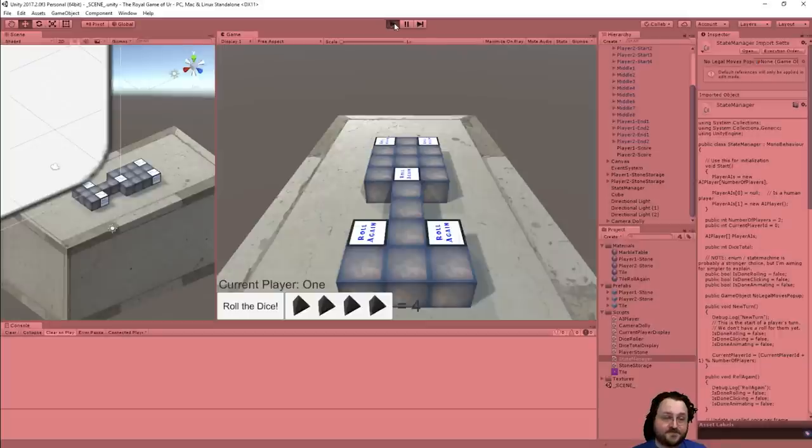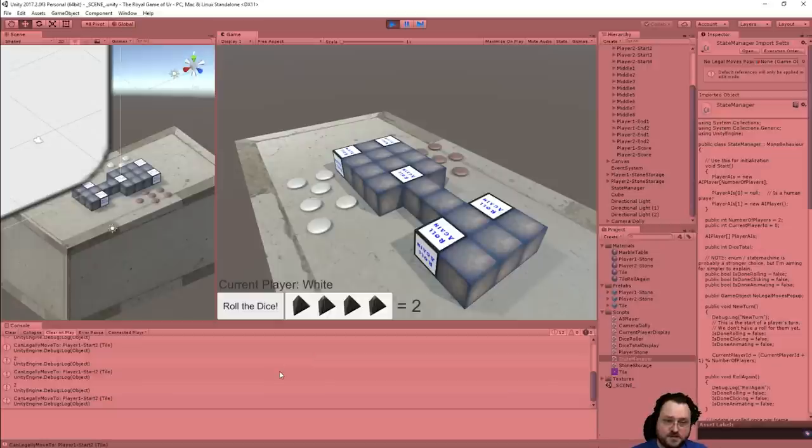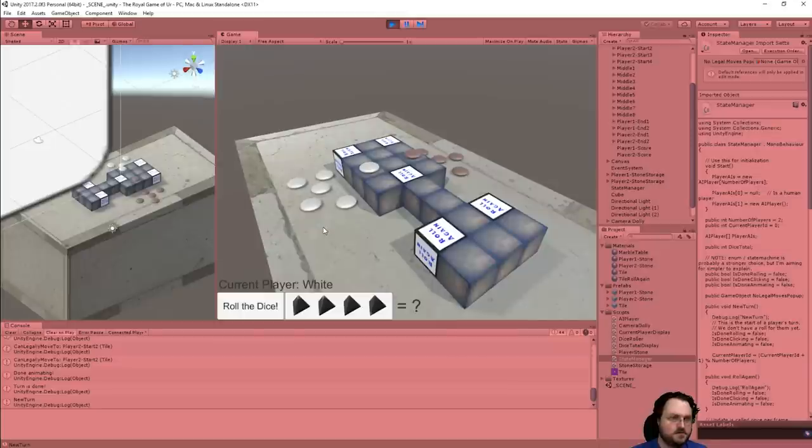Let's hit play. So we're going to be a human player first — it's waiting for us. I will roll the dice — there are actually four of them. I'm going to click to move here. My turn's going to end. It works! We might want to have an extra little delay built in here because the camera is still panning, and by the time it finishes the move, the AI has already rolled and picked something.